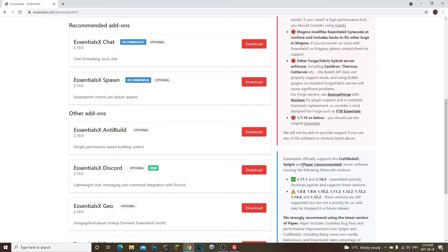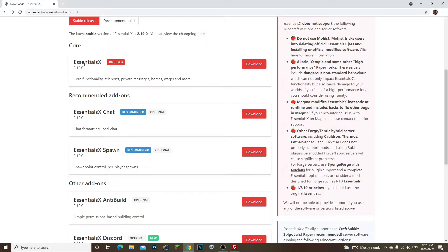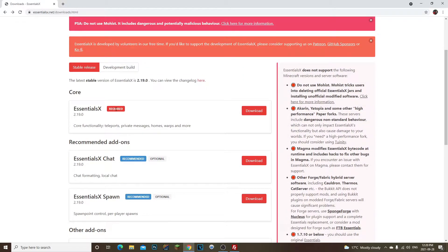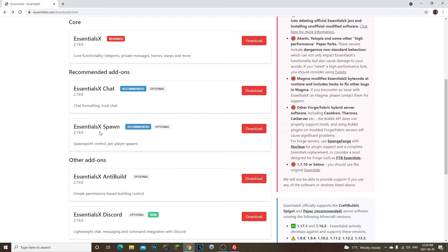Go to Stable Releases. On the left-hand side it will tell you the versions. They do recommend you have Paper as well. For Minecraft 1.17.1 and 1.16.5, those versions are actively developed. The latest stable version is 2.19.0. I downloaded EssentialsX to get the core functionalities, but when I tried to set spawn it wouldn't work — that's when I realized I also needed to download EssentialsX Spawn.